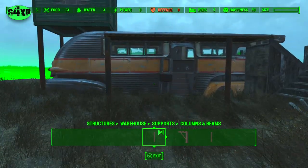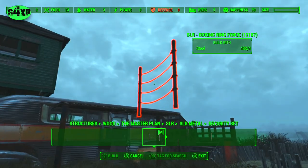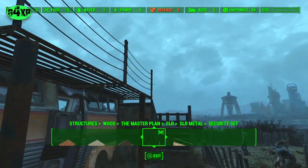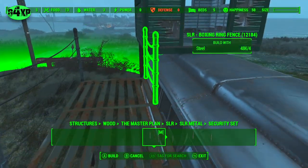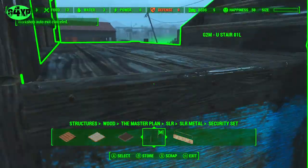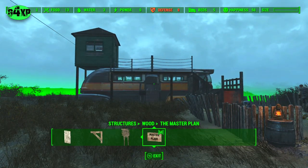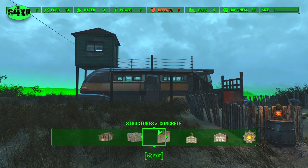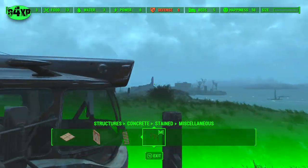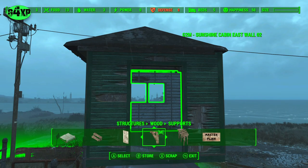Let's put some railing supports in here to make it look robust. One thing I found about these boxing ring fences: they have no collision detection, so you can actually fall through them and they don't support anything. Another thing is once you put them in, you can't move them — so I've stopped using that particular railing system because I ended up completely unable to move one that accidentally dropped in.